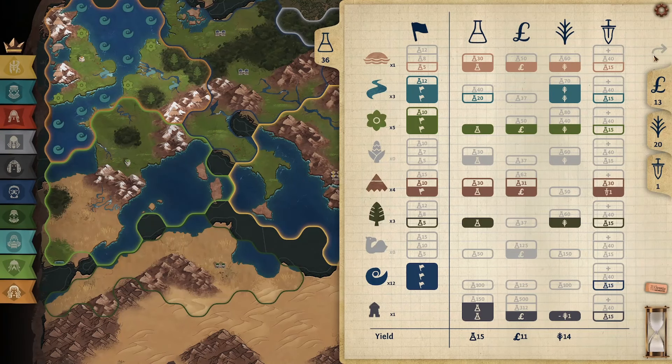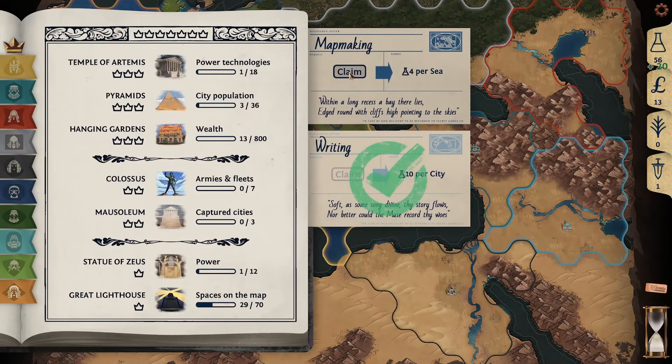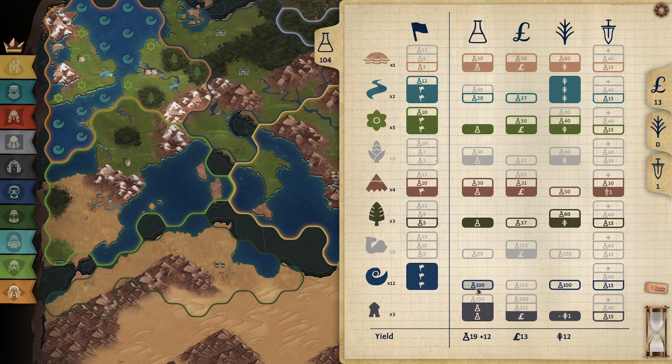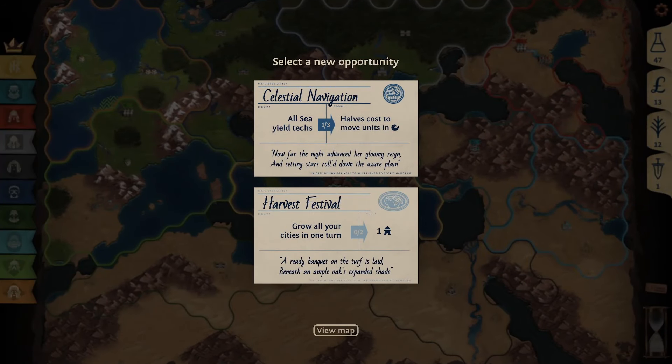Here we get the critical turn: we get 10 science per city. I save up my food to buy a city, I claim my science, I claim my sea tiles and we get exactly 104. Perfect. So now I go for research first, because then I'll have more research and I'll be able to buy more yield tiles for my ocean.